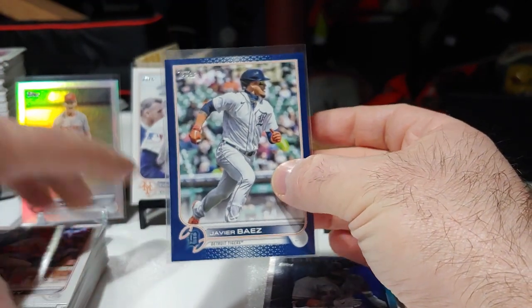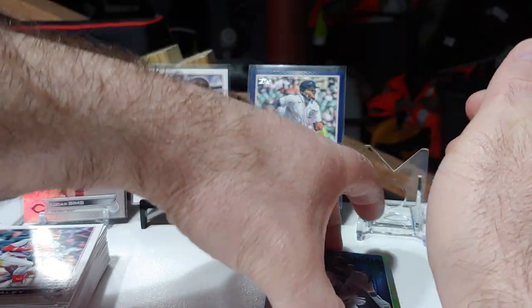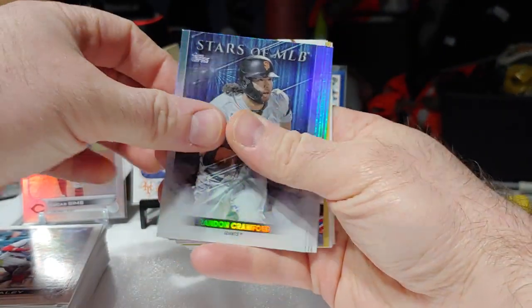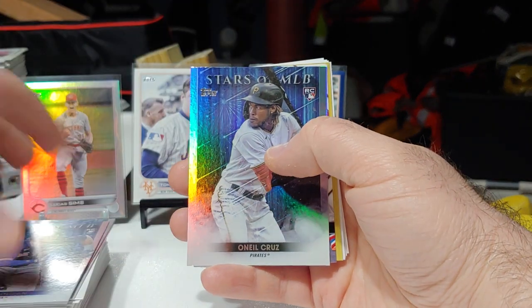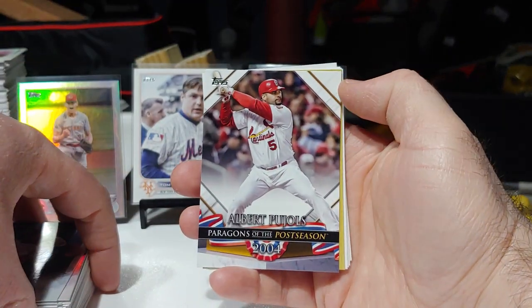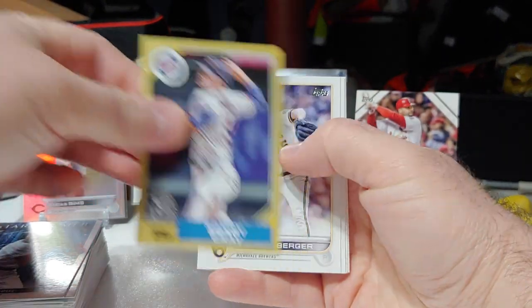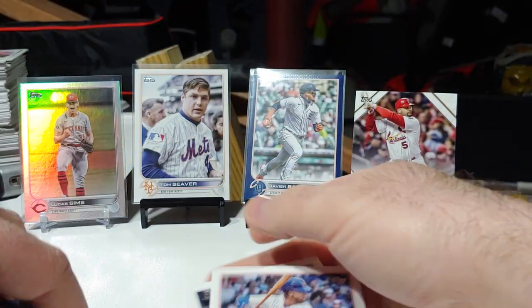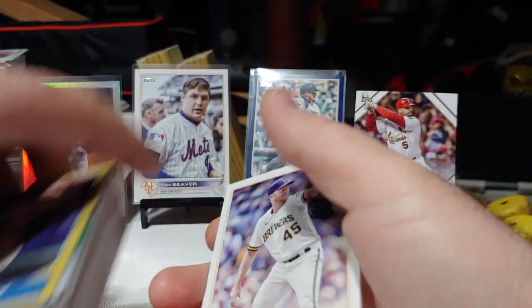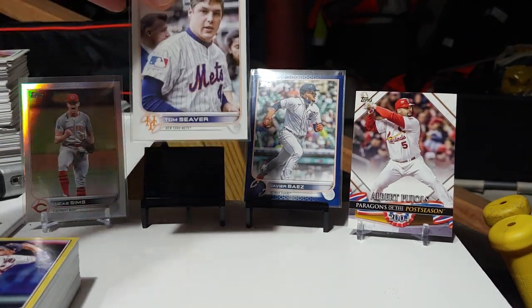Javier Baez in retail blue — another nice one. Stars of the MLB: Brandon Crawford, Bobby Witt Jr. — nice one there — Jarren Duran, and O'Neill Cruz. Got an Albert Pujols Paragons of the Postseason — that's crazy. And a Sonny Gray on the 87 design. Last few base cards there. Really love these hangers — Paragons of the Postseason royal blue rainbow foil is definitely the nicest card in that pack.